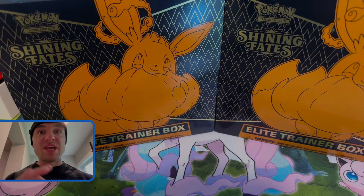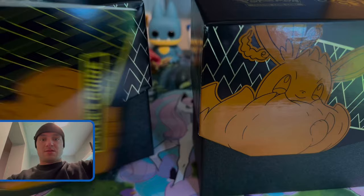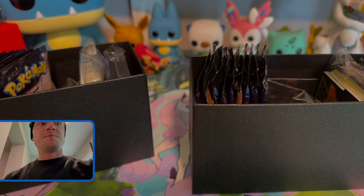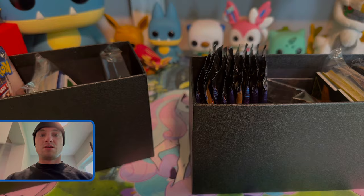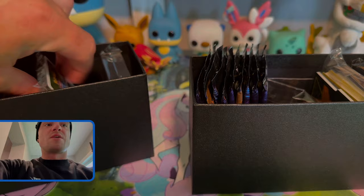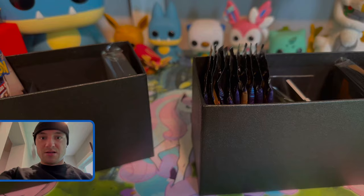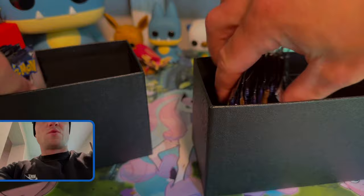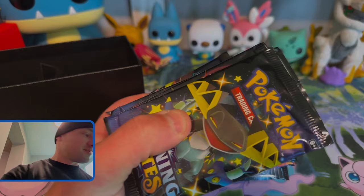All right my Pokey people, here we go — I already had them cut open. Here's all the goodies. Tossing the box tops, dividers, books, two promos — baby, two promos! I've got a jillion of them now. A jillion code cards, use them if you want. Energies, goodbye. Sleeves, deuces. Dividers out. Here's what we want — these juicy, luscious packs. Goodbye to that box, goodbye to that box. Let's do these packs.